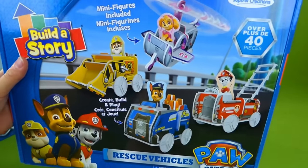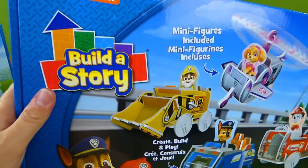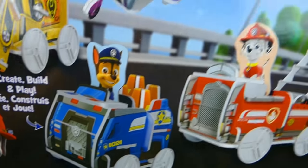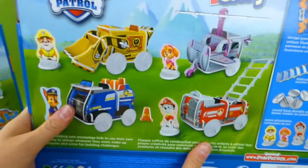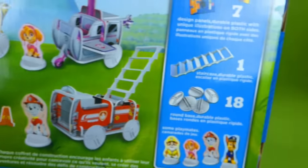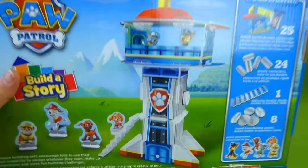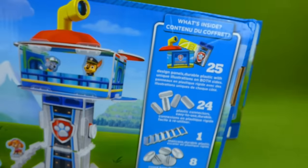They sent us these for free so we could do a video of them. It is going to be so much fun to build Rubble's Bulldozer, Skye's Helicopter, Chase's Police Cruiser, and Marshall's Fire Truck. You can turn it around and see the different vehicles you can build, and it comes with the pups. And here are the pieces. We also have the Lookout Tower right here with some of the pups.